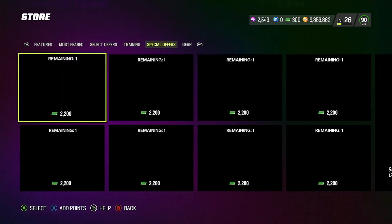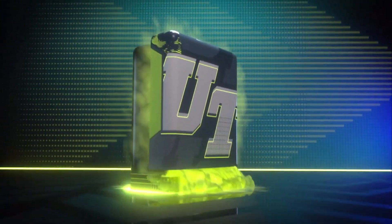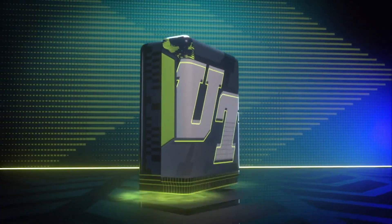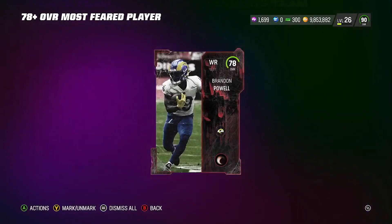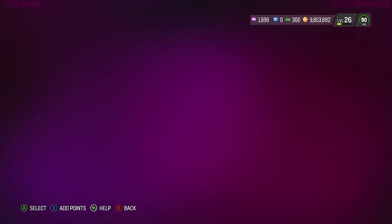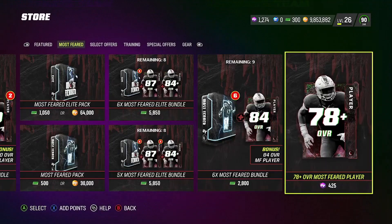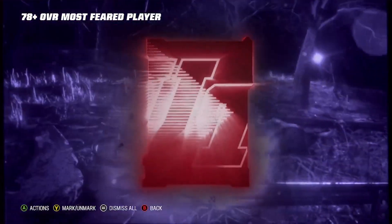We pull it twice there. Let's go over here - training. Open up two more. I do two packs in this part, two packs in the other part, then switch over. There goes another 78. One more here, we pull a 78, we roll again, we pull an elite, and keep going. Next one - we get a 78. So now we switch back over to the Most Feared section, tap through, open it up. I hope you guys pull 92s, I hope you guys pull 90s and all that good stuff.